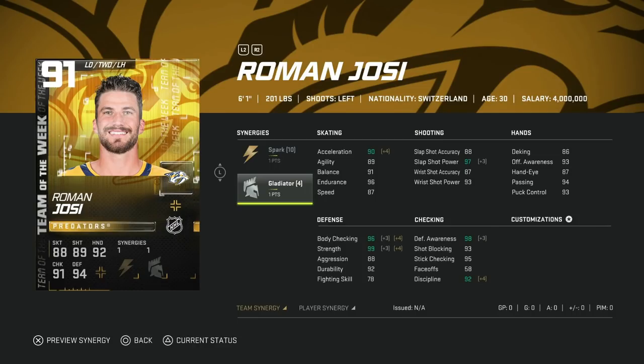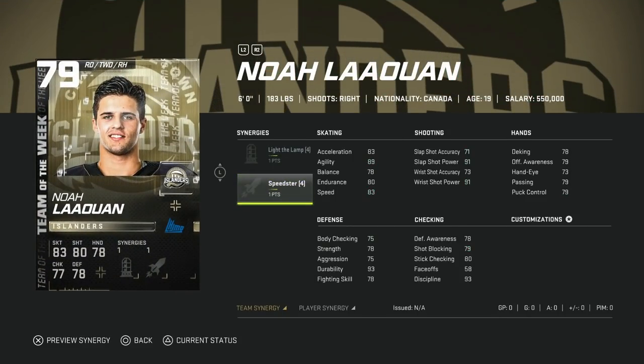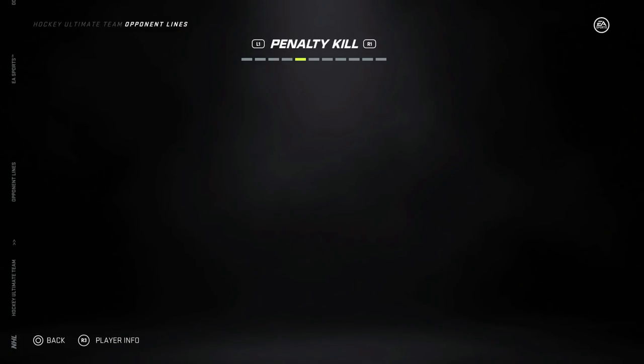91 Roman Yossi with Spark and Gladiator — I'd probably still rather have the master set guy. 90 speed is good but acceleration is capped at 90, and his shot accuracy isn't above 90. I'd probably sell this one. Jared Spurgeon with Shutdown and Howitzer — never been a fan. Five-foot-nine is awfully tough to make up for on defense, though he does have 95 speed. 79 Noah Lewan with Speedster and Light the Lamp — nothing to see here. Ronan Seeley with Magician and Wingman — same situation.